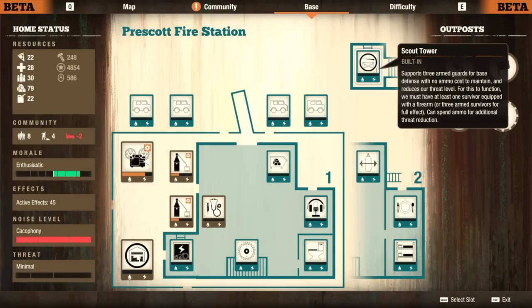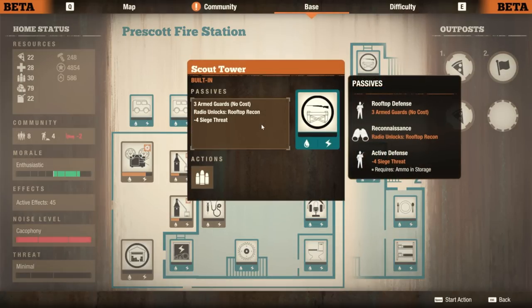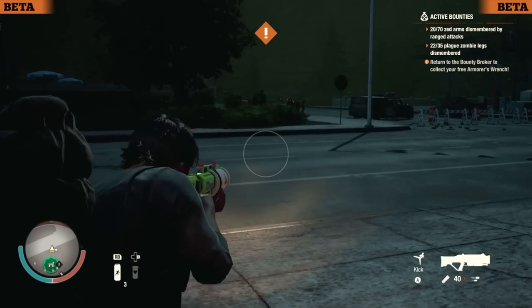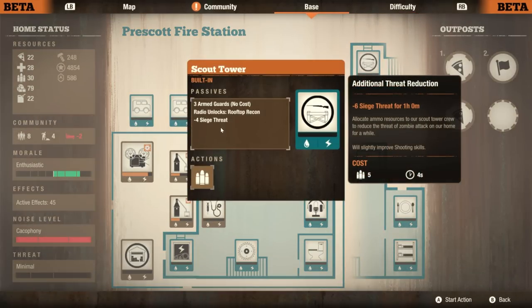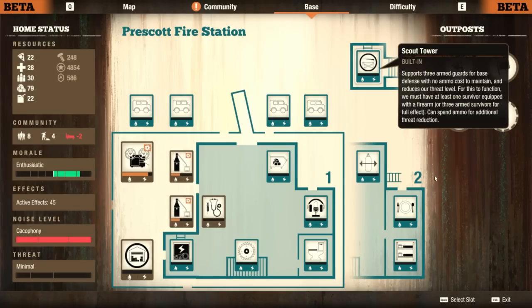But what we do have is, first up, a scout tower. This is basically a watchtower — a little bit better than normal. You can put three guards. There's no ammo cost and no upkeep costs — that's just one of the effects of it being a built-in. No material costs, etc.